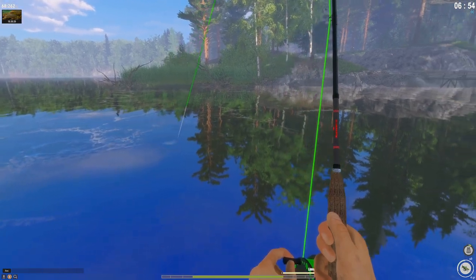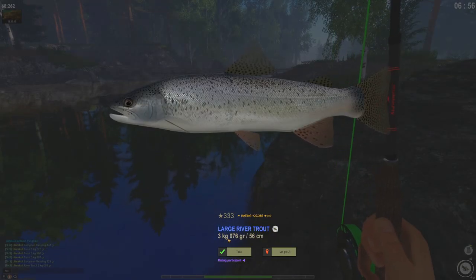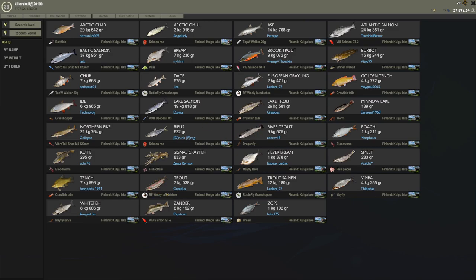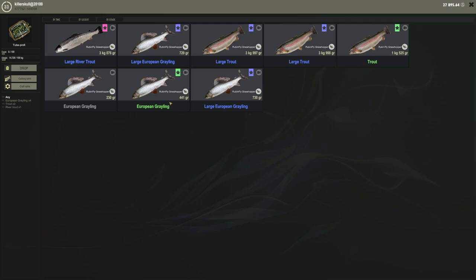Look at this — large river trout, 3 kg. Trout 4.2 kg — I've gotta go a lot bigger, not even close. 4 kg is what we need to be at, but we're at 3.998 kg. Oh my god, don't tell me 4 kg is a trophy — that would be devastating.